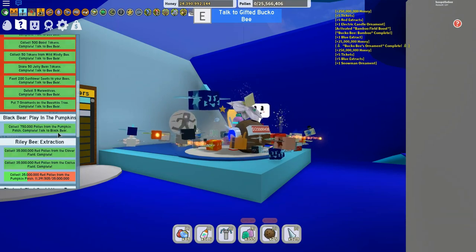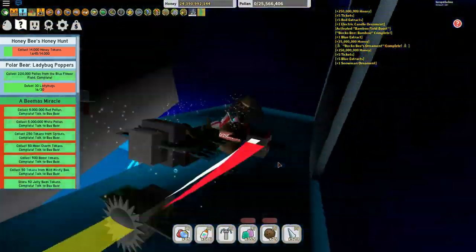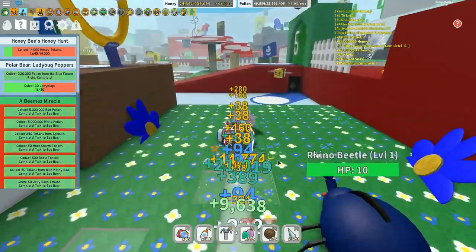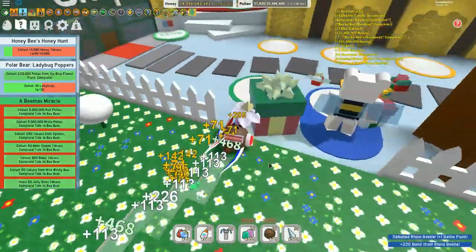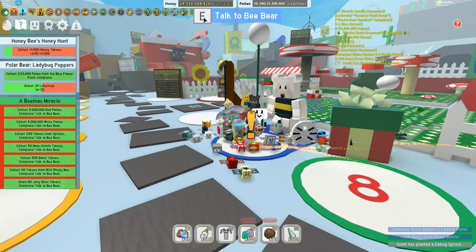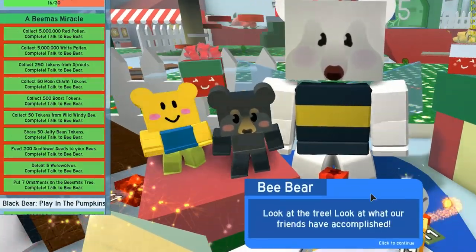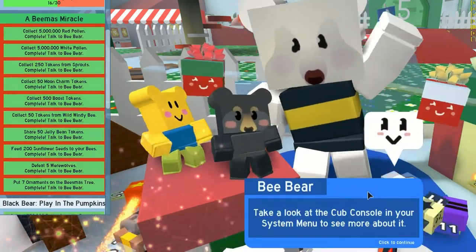We only have one more and then we can claim our free cub buddy! You just need to go to the Bee Bear and complete the bee quests. They are not exactly easy, but the Stick Bug quest is probably the hardest ornament you'll get. Just keep in mind you only need to complete seven ornaments — you don't need to complete them all to get the cub buddy.